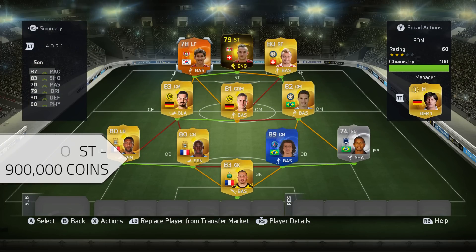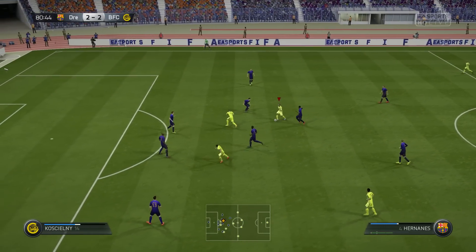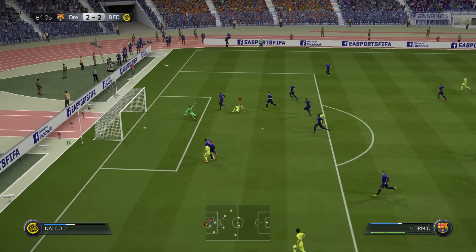This squad in total will cost you around 900,000 coins. If you want it to cost around 250k, you're just going to need to replace Team of the Year David Luiz with his normal version — simple as that. That gets a lot of the cost down to about a quarter of a million coins.